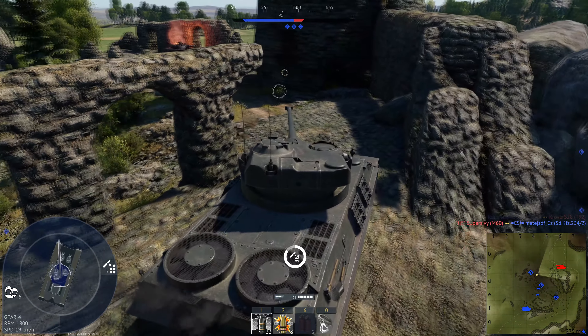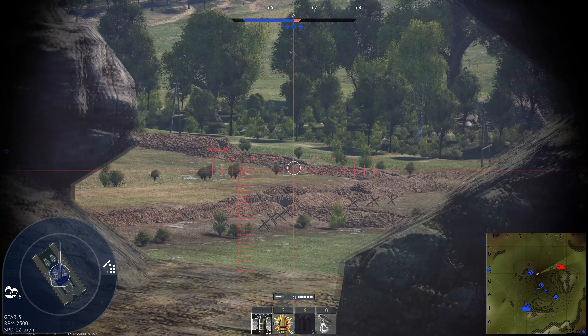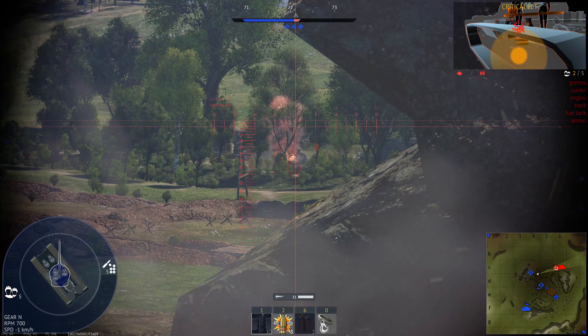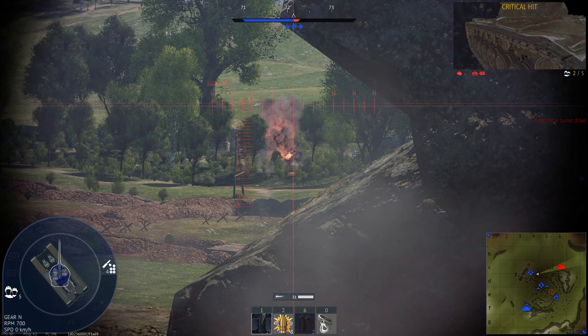I think to myself, let's get the hell out of here — the enemy certainly knows where I am. I inspect another side, looking for something. There's an M103. We disable him — good shot, actually. Again, an APHE shell would have done the job the first time. So we need three shells for kill number seven.